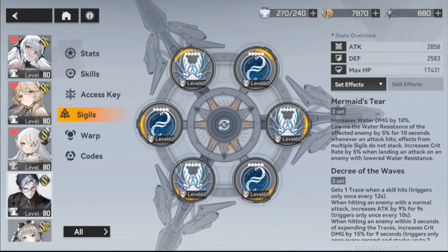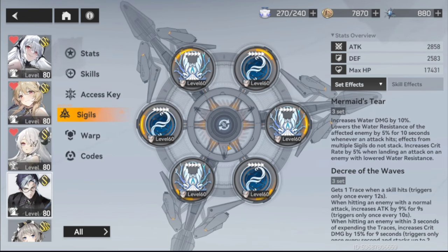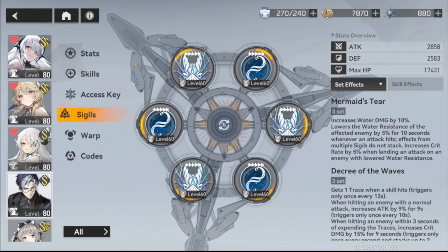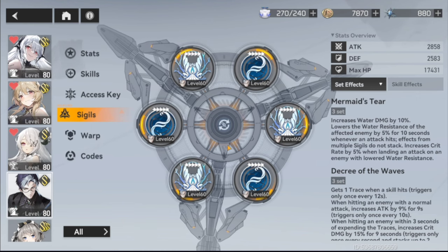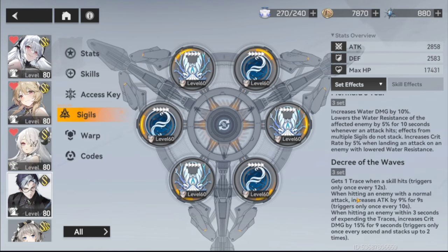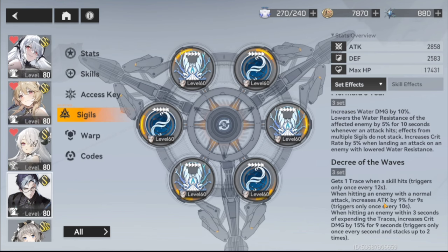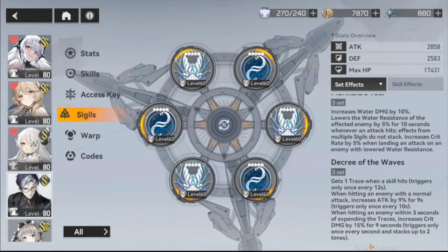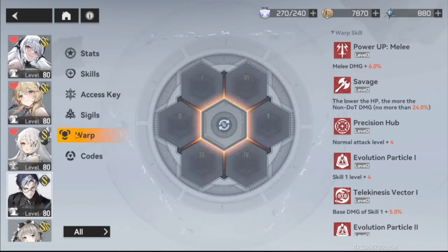For sigils I went with the standard set, all maxed at level 60 — Mermaid's Here and Decree of the Waves. Mermaid's Here came out with Leviathan if I'm not mistaken, while Decree of the Waves I believe is the newer one. Together they increase water damage, lower enemy water resistance, increase crit rate, and when hitting an enemy with a normal attack you get 9% attack for 9 seconds. When you expend traces, crit damage increases by 15% for 9 seconds.